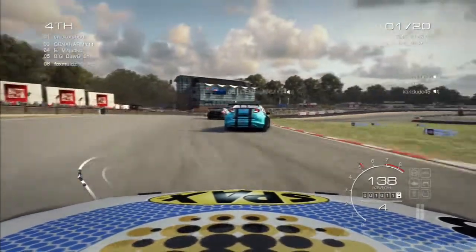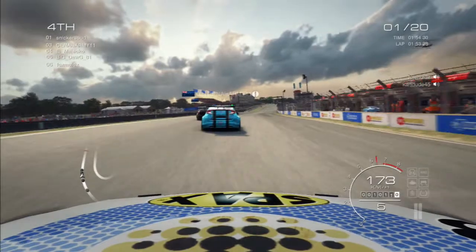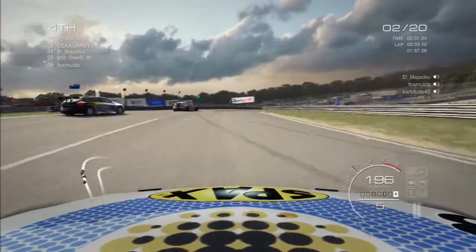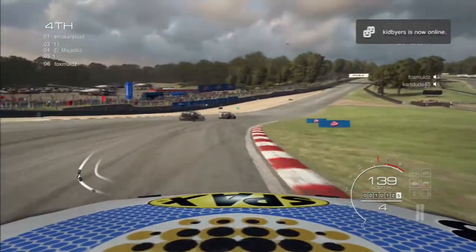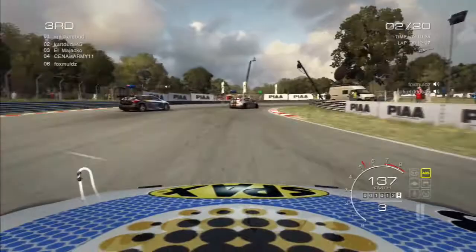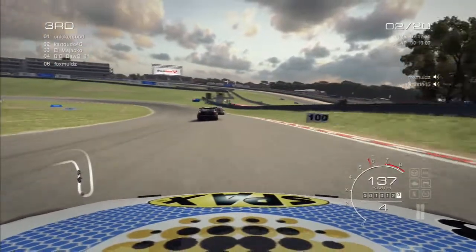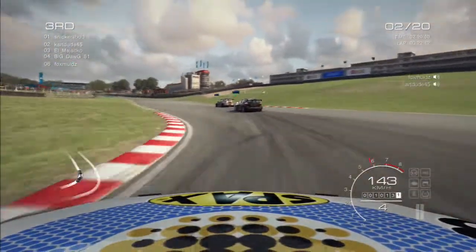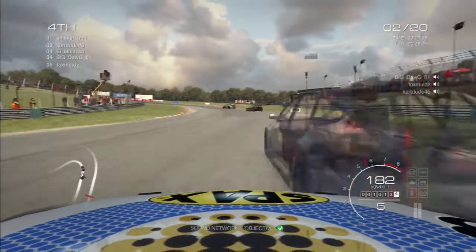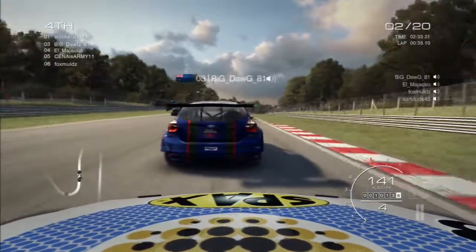Now we get to the second race, which is a rolling start reverse grid. Fox choosing to start at the back again, waiting to get used to the game before inserting himself into the battle. We're off, and Cena braking early into Paddock Hill — we've managed to get down the inside. A bit of lag though, and it seems the front two jumped away slightly. That is Snickersbud in first and Cartdude in second. Big Dog also looks to have passed Cena. But there's another lag spike, and Big Dog's car appears in front of me all of a sudden and just drives through me.